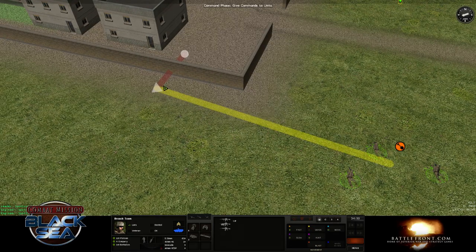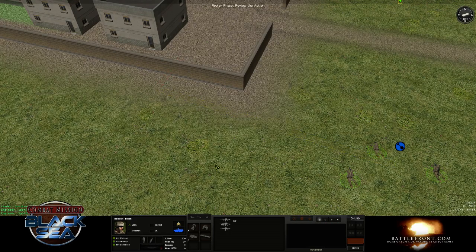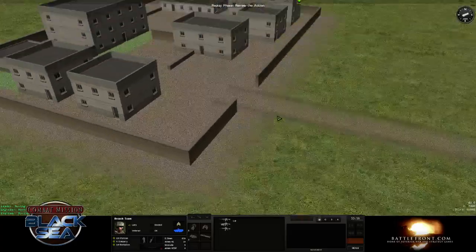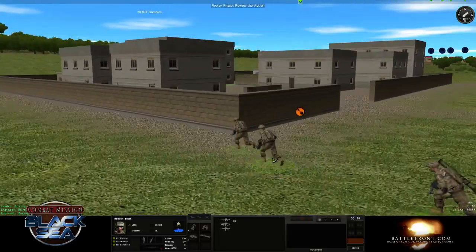So they're going to move up to here, they're going to hold position while they blast, and they're going to blast through the wall. This is very useful for making your own entry points in urban terrain — surprise the enemy, not go through a position he's expecting.